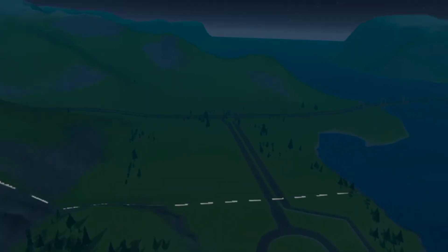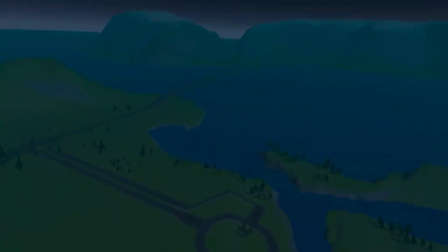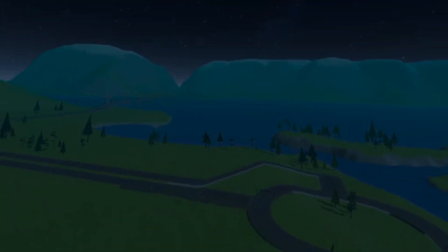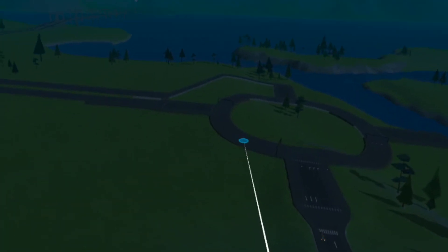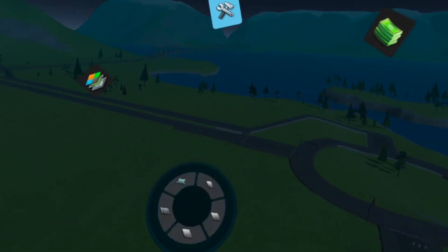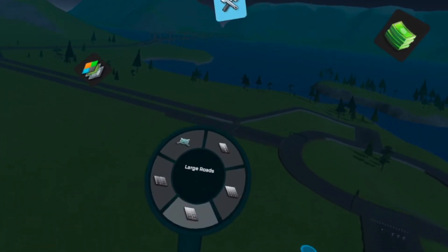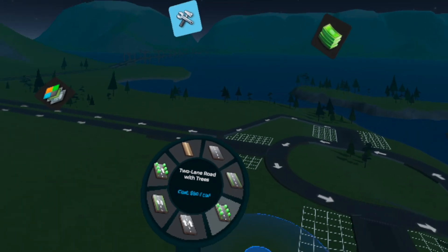I'll show you now how you can build something — how you can build streets and buildings, and what you have to do as a mayor in Cities VR. At the beginning of the game you get a very nice text-based tutorial, so everything I show you is explained by the game, which is great. The game is available in many languages, including German and English. With the left controller I press the left grip button to open the build menu. Using the thumbstick I navigate to roads, and I can choose between a two-lane road with grass or a normal two-lane road, and so on.